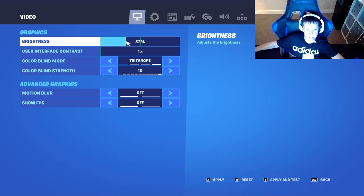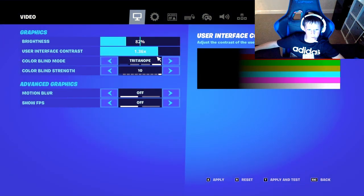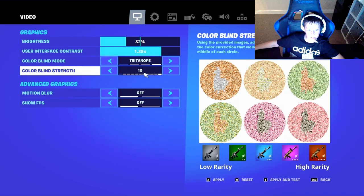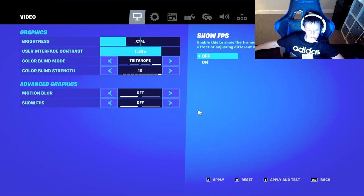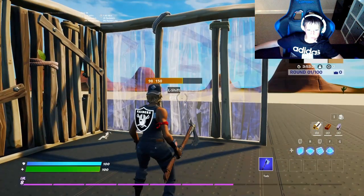Here's the first thing: put your brightness to 83, then put your contrast to 1.38, and then change your colorblind mode to the last one — I don't know how to pronounce that — and then colorblind strength to 10. This is what your builds look like after.